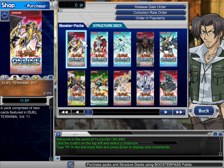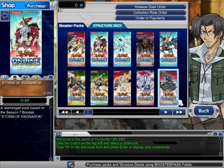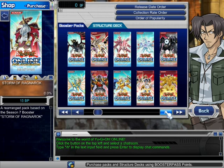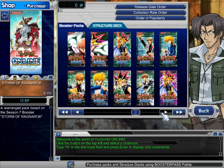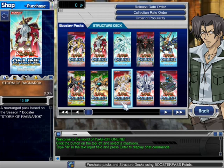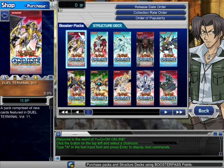Lots of packs — this is the newest one, Dual Terminal 11. We also have Storm of Ragnarok, which is also new. You can choose any pack you want. For the cards that are in them, you can check dualcity.com. Here are the packs — these are the oldest ones. If you buy a pack which costs 15 BP — for example Dual Terminal 11 costs 15 BP — you get five new cards.